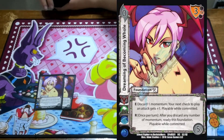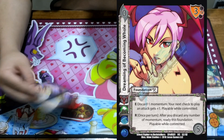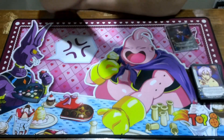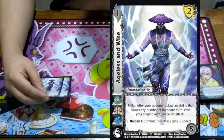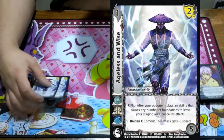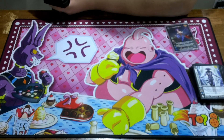I'm playing 2 Dreaming of Becoming Whole — it's just a discard momentum, ready, plus 1 to check. I cut it down to 2 just to make room for other things; I did have it at 4. I did like having the spam I could just play into my card pool. 2 Aguilus and Y's so my opponent can't get rid of my things — it also has a 2 low block.